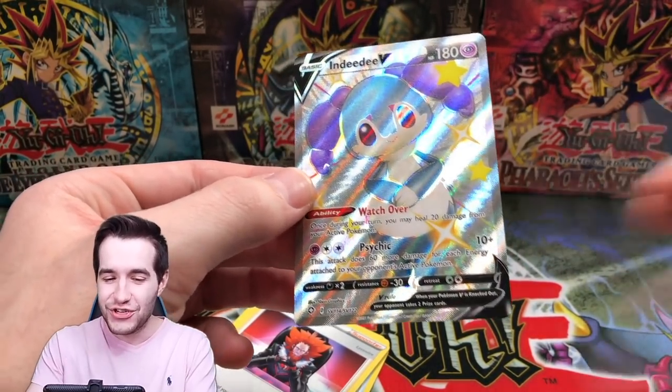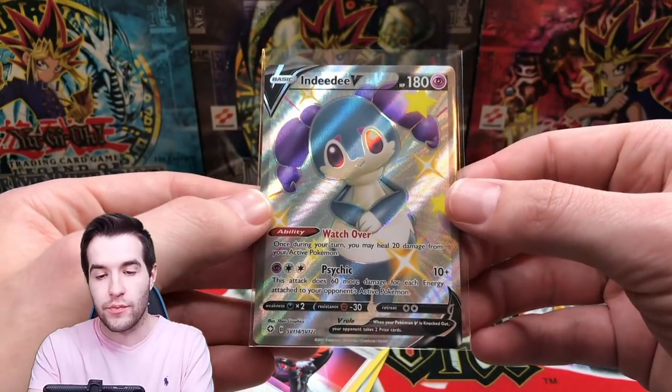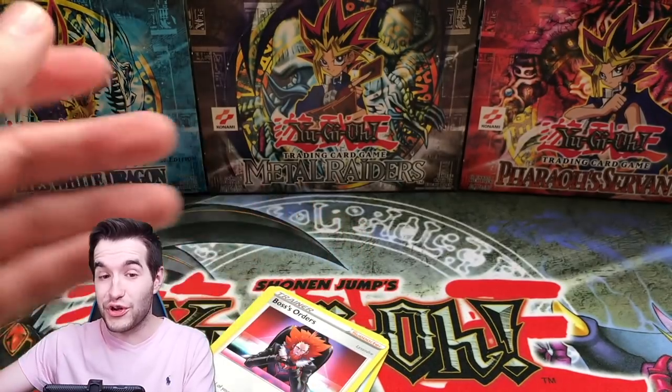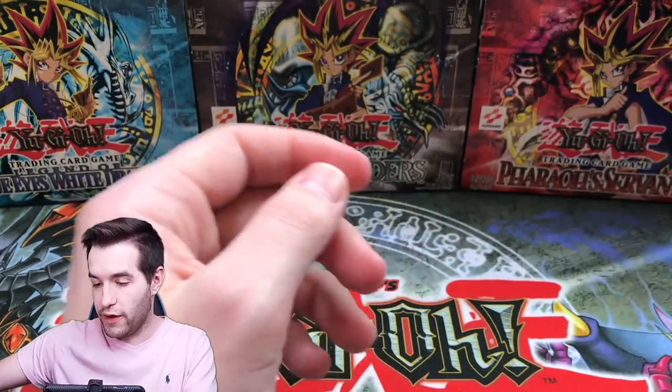Okay, not the Charizard. I don't know what this card is but it is a secret rare — looks like maybe a shiny or something, so that's good. I don't know if it's good or not to be honest, but that's better than nothing. Nice pull there. Come on Yu-Gi-Oh, come on Yu-Gi-Oh, do not let us down!